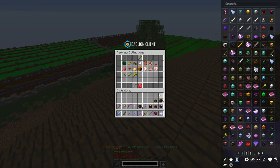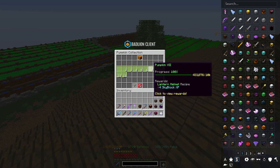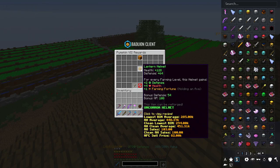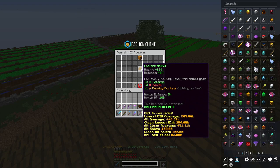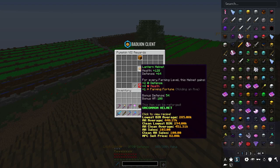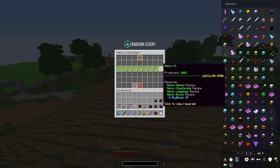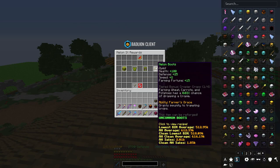Also in pumpkin collection at level seven, there's the Lantern Helmet, which gives one farming fortune per farming level but only when you're holding an axe, making it great for melons, pumpkins, and cocoa beans. Now we can't talk about farming armor without going to melon collection — the Melon Armor is the base for the Fermento armor set.